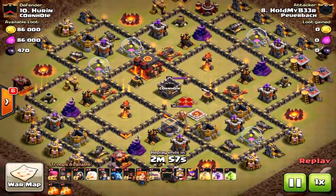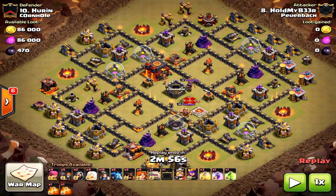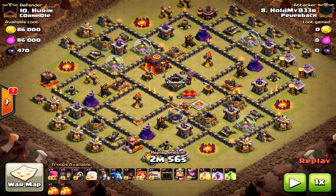Welcome. We have a Town Hall 10 three-star using miners. Now, can this work on every base? This is not a max Town Hall 10 defense base, so it would definitely be harder if the defenses were max. However, the units that aren't max are the archer towers, cannons, and some of the wizard towers, so it does make a difference. Let's break it down and see how he takes down this base using the miner strategy.